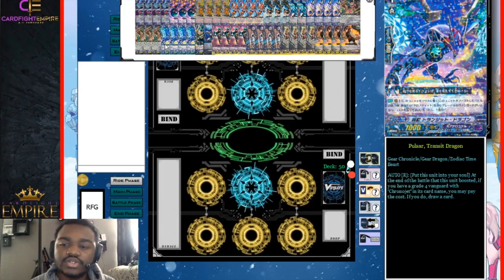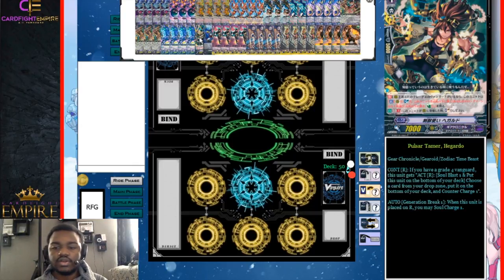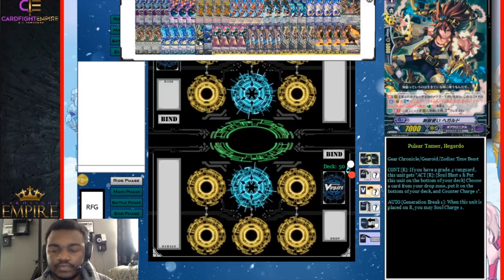Then we have four Pulsar Transit Dragon. This card is very, very good — it allows you to build soul for stuff like Duplex Dragon, Chrono Dragon Gear Next, your G guardians, and other things. There are quite a few things that use soul in this deck. It allows you to build soul and draw cards at the same time, which is always good. It gets used after it boosts — so basically it's done its part after it boosts, then it goes away, you draw a card, and it goes into the soul.